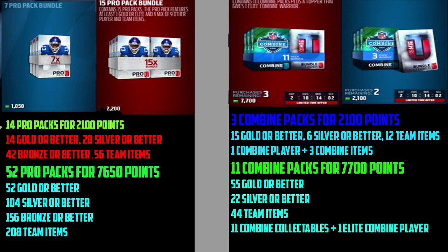The 52 pro packs versus the 11 Combine packs is a little bit of a difficult call, but honestly, because of sets — we can put silvers, golds, and all that stuff into sets — I'd go with the 52 pro packs. With the 11 Combine packs you get one elite player, but you're probably gonna get the 89 overall version of every Combine Warrior, because that's how EA is. With the pro packs you also get 15 two-badge packs, 10 five-badge packs, and 5 ten-badge packs.